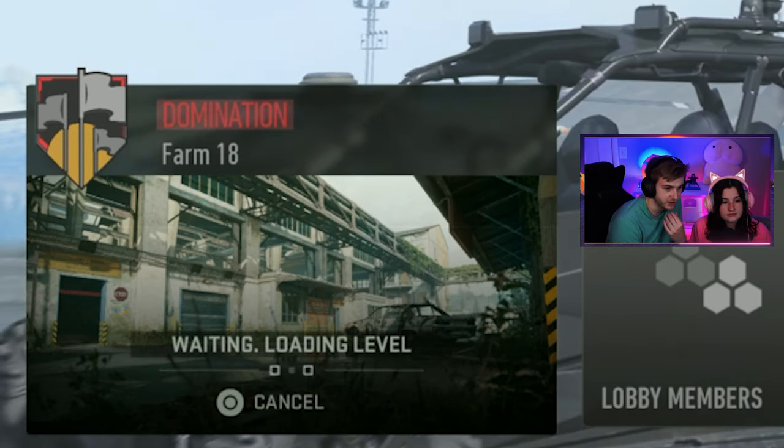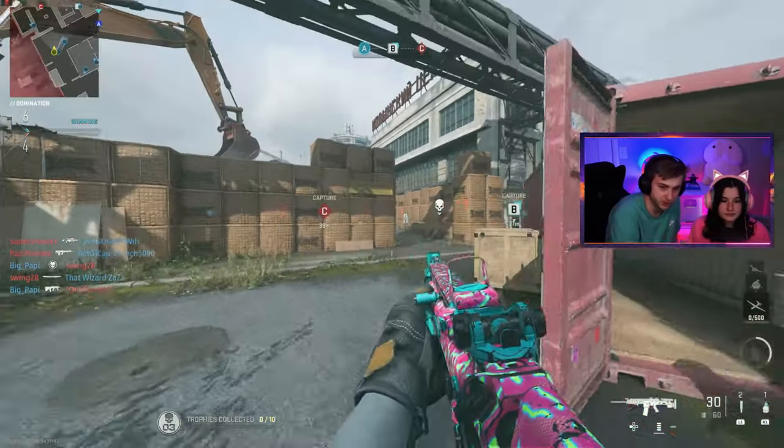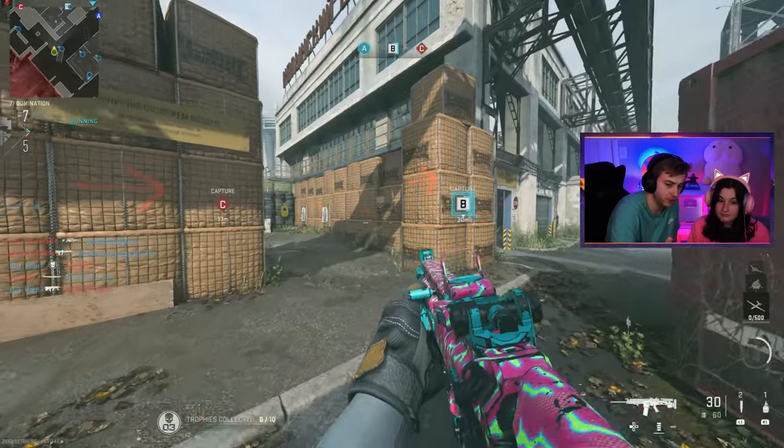Okay, this is a good map — Farm 18. That's like a farm. Oh, there's 18 of them. No, there's not. It's not even a farm — it's just like a warehouse. Well, why do they call it that? We're going to try a strategy. It's highly coveted — works every time. We're going to find a corner and sit in it.